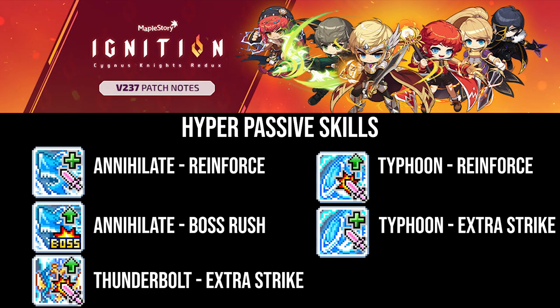Our best-in-slot bossing hyperpassives are as follows — known as 2-1-2: Gale Reinforce, Gale Extra Strike, Thunderbolt Extra Strike, Annihilate Reinforce, and Annihilate Boss Rush. This is assuming you are optimizing for burst, and even though Thunderbreaker is a king of DPM, this build seems to be the best setup for general-purpose bossing.